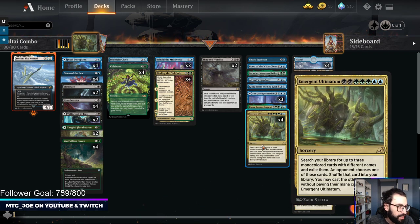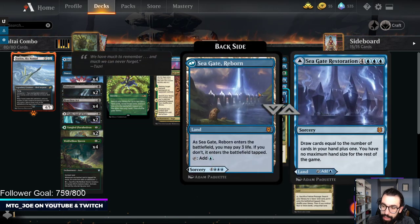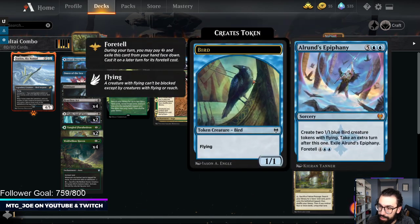Emergent Ultimatum is somewhat the lesser used ultimatum, but effectively you get to look through your library for three mono-colored spells, and then your opponent chooses one of them. It goes back into your library and you can cast the other two for free. The combo element is you search up Vorinclex, Valky for the Tybalt side, and then you can take an extra turn spell with Alrund's Epiphany. Either your opponent lets you ultimate Valky right away, or you get an extra turn with Vorinclex.